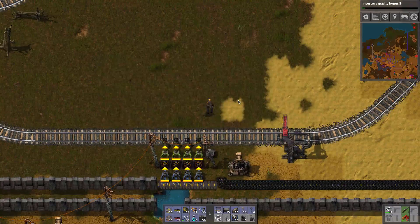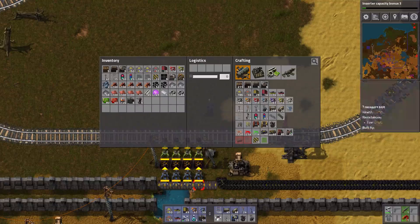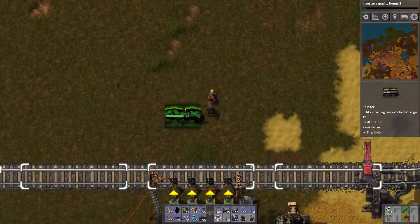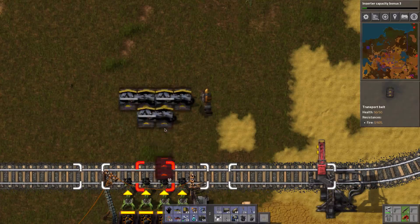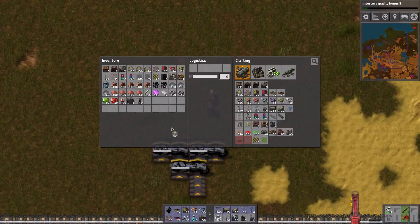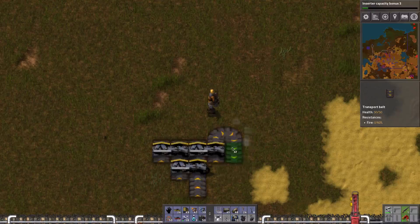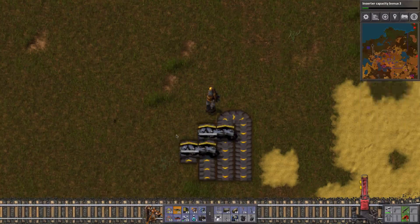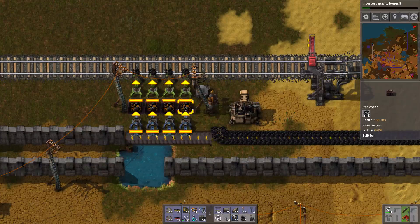Now there are some very complicated ways with splitters to achieve that — I'm not going to show that here. But it basically involves splitters where the ore comes in and then it splits to more splitters that split to other splitters, and if you need more it gets more and more complicated because you need to reroute that ore back. I'm sure most of you have seen those complicated balancers that make sure every chest receives the same amount of ore.